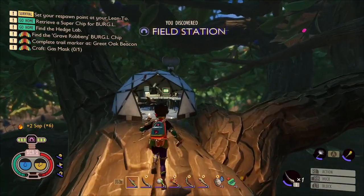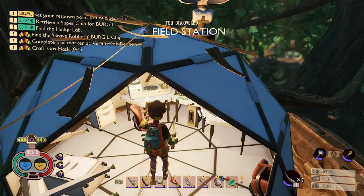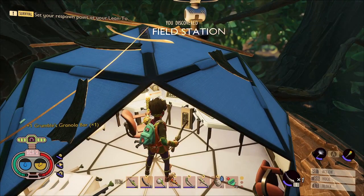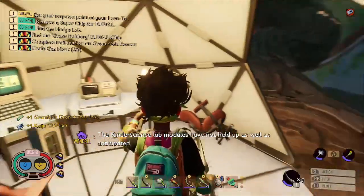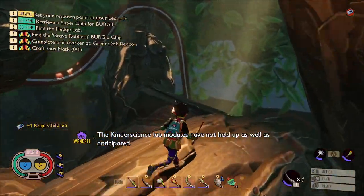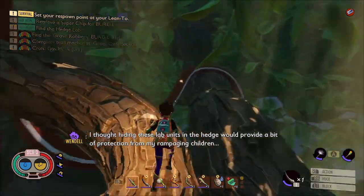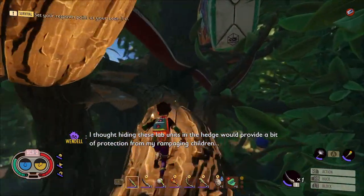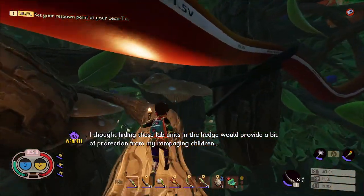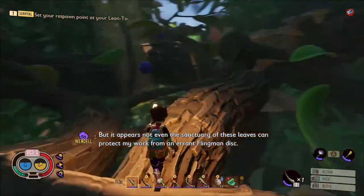Just up here you've got a field station. In there you've got a couple of granola bars and a tape as well. You'll want to start by going up this branch here up to the right. You'll want to leave your backpack kind of empty because there's quite a lot to pick up in this lab, so you don't want to be throwing stuff away to pick it up.